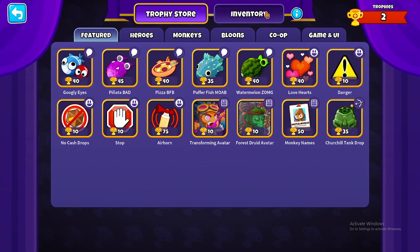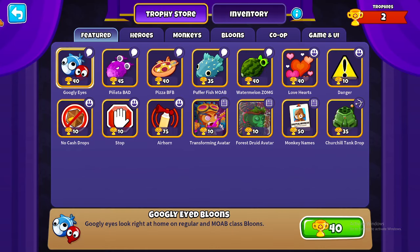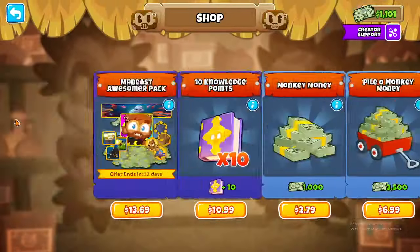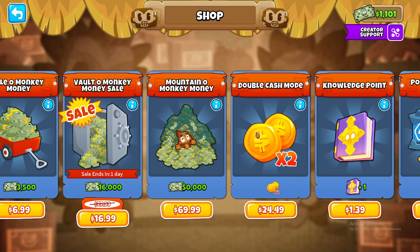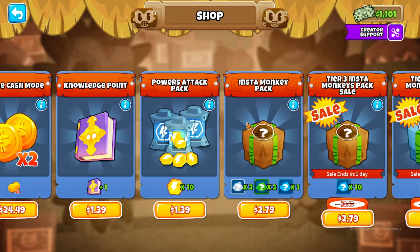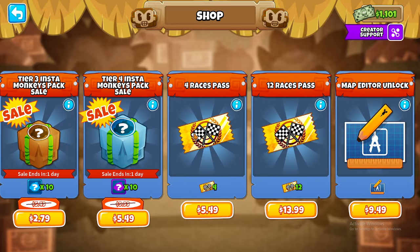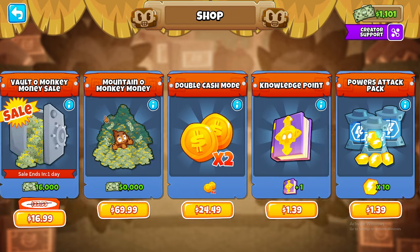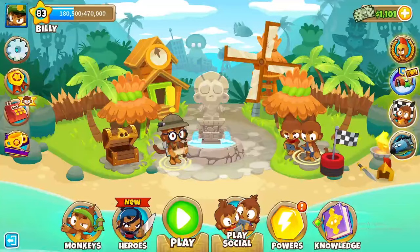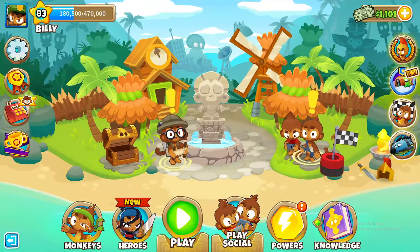There are also trophy store items, but nobody really cares about those. To be fair, I just can't afford them because I only have two trophies. If you are buying something, just get double cash or the vault — don't get anything else. Only ever get double cash and maybe the vault; they're the only good ones to purchase because they're the highest value.